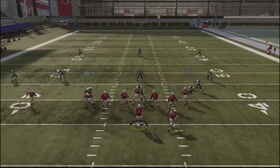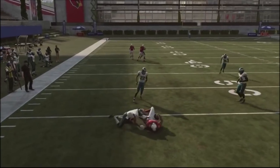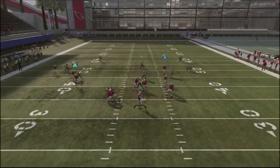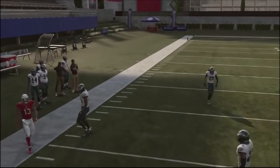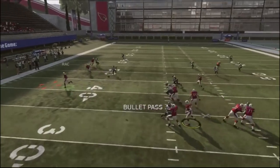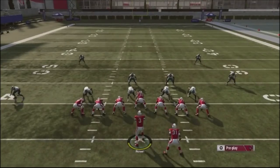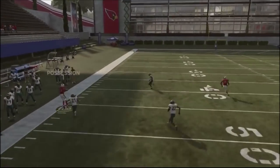Running the play stock again, the next area to look is the flat route. This flat route is effective against Cover 2 shells. If the flat route gives a good release, attack it and you should get easy completions underneath with an easy first down opportunity. If the defender plays the flat, the corner route will get wide open for an easy completion.